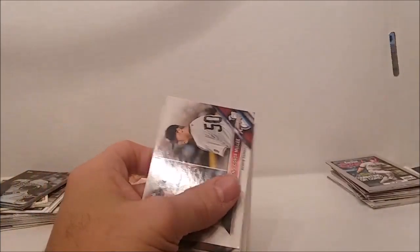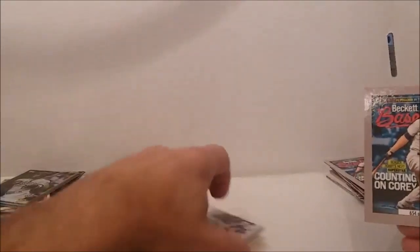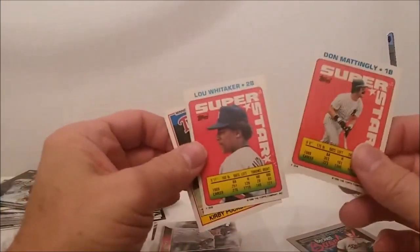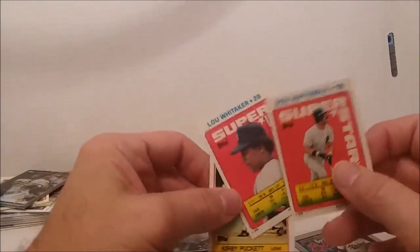All right, one more of these guys. Okay, put them like that. There's those little cards, get them out of my way. I got a mini way out of the world once — minis! Ooh, the Whittaker and Kirby Puckett, not too bad with that bunch. Yep, that's that same card again — how about that.